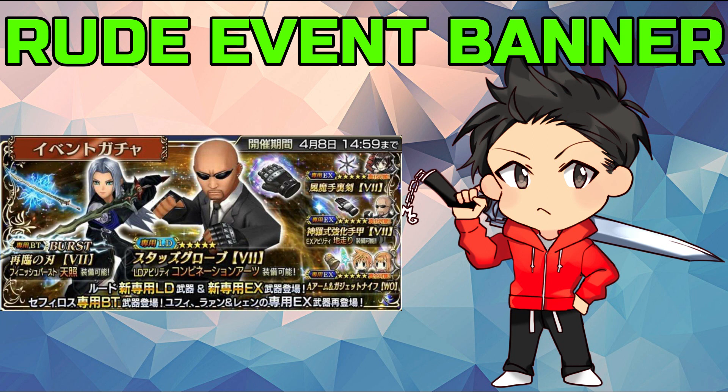In today's video we are going to take a look at Rude's event banner which obviously features him and his LD weapon alongside with his EX-15 and 35. You can still get Sephiroth's burst weapon here and the other characters included in this banner are the twins from the world of Final Fantasy and Yuffie. Now before we do start, like and subscribe if you haven't already because it does help the channel and I really do appreciate it.